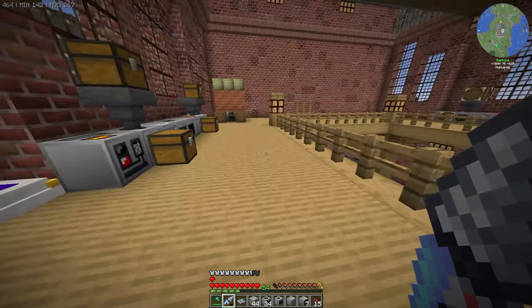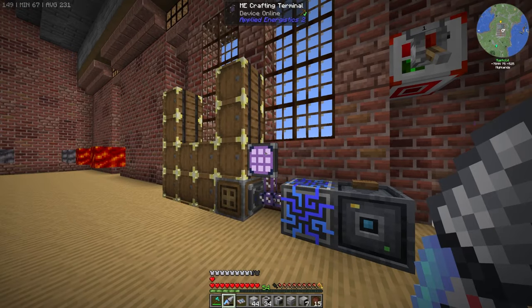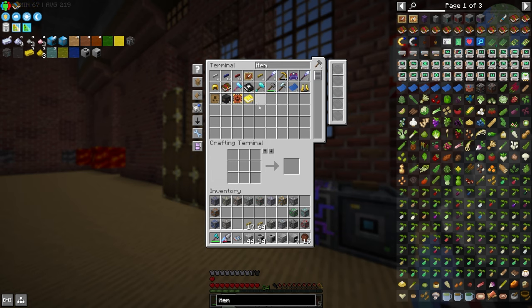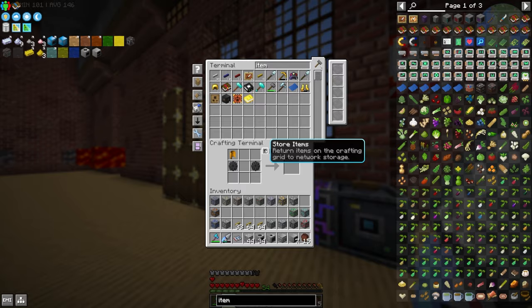We are done and can start setting stuff up. I do have a lot of pipes, but they're not colored and I do want to color them for the ores. However, I don't have any more item pipes, so let's just make a bunch more item pipes and that should be good for now.